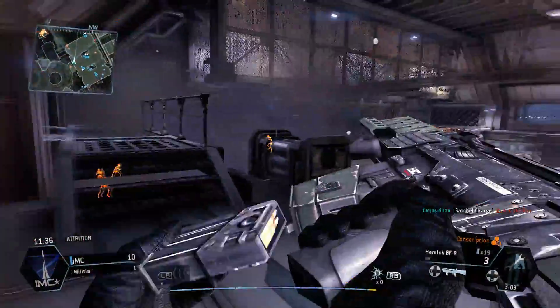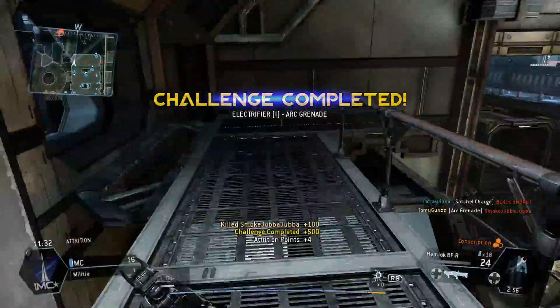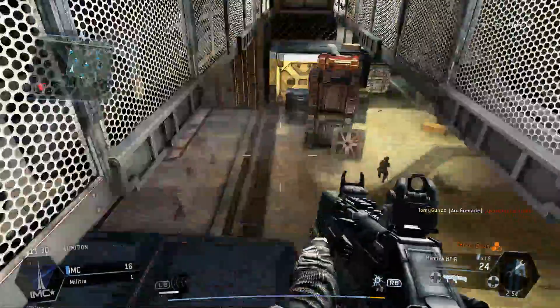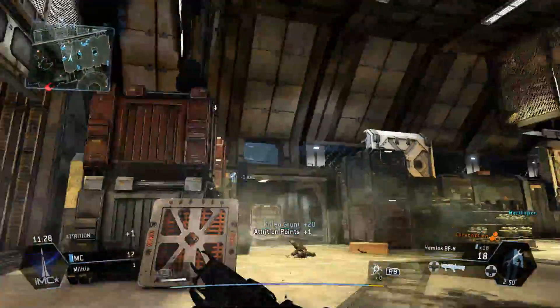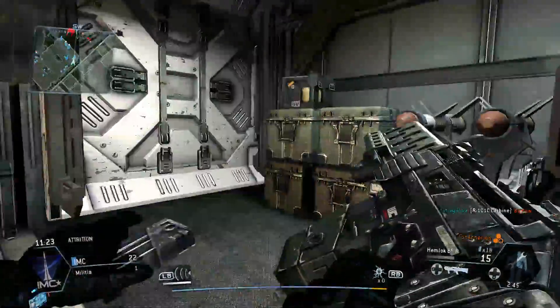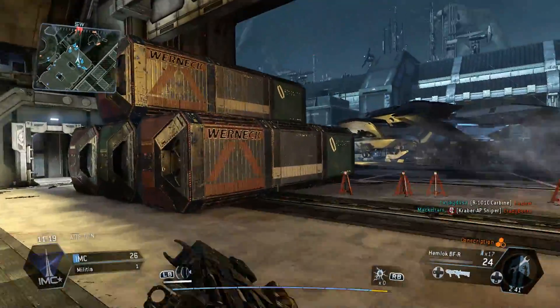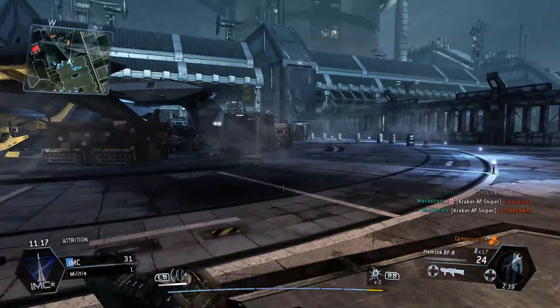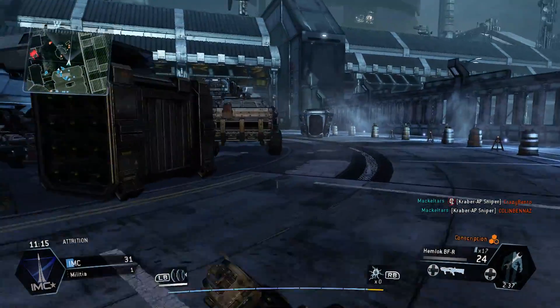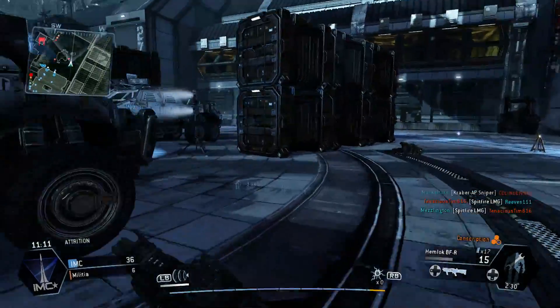Basically he got kicked for being too good — or not even for being too good, just for killing the ranked guys sometimes. First player kill, nice. I'm just playing with the grunts here, grunts and... Spectres. Spectres are a bit harder than grunts. They're basically just there as fodder for points, but in attrition it's points that matter.